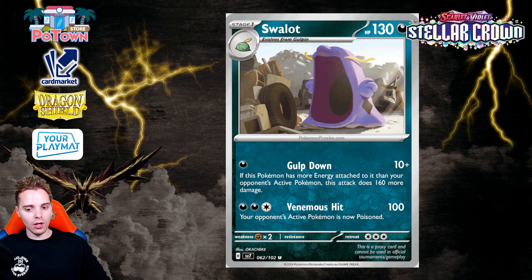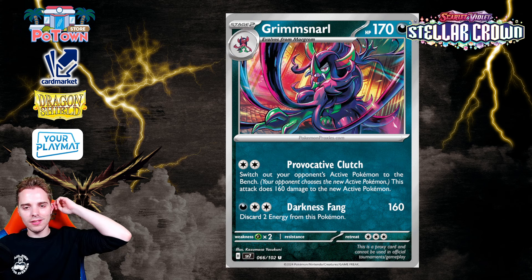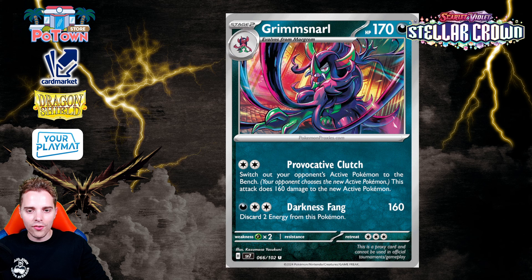There's also Grimmsnarl, a Stage 2 Darkness-type Pokemon with the Provocative Clutch attack — switch out your opponent's active Pokemon to the bench, your opponent chooses the new active Pokemon, and it gets hit for 160 damage instantly. Double Turbo Energy lowers this to 140, but you can use Dark Patch instead. Still, 160 on a Stage 2 isn't enough — we need way better output for Stage 2 cards to be worth it.